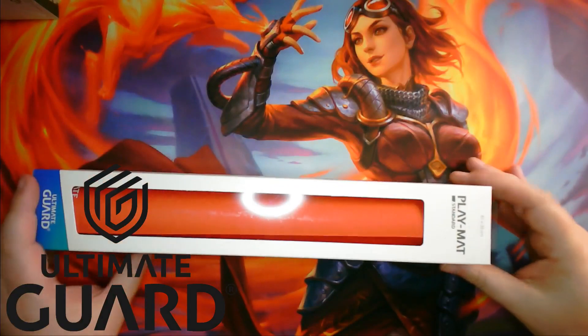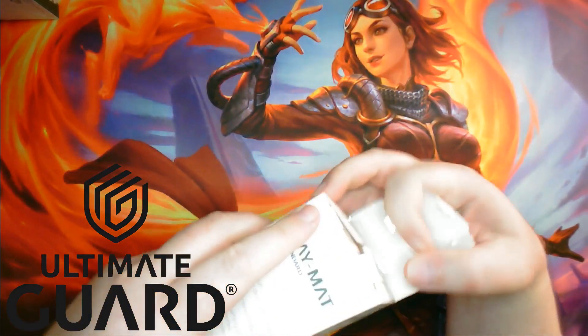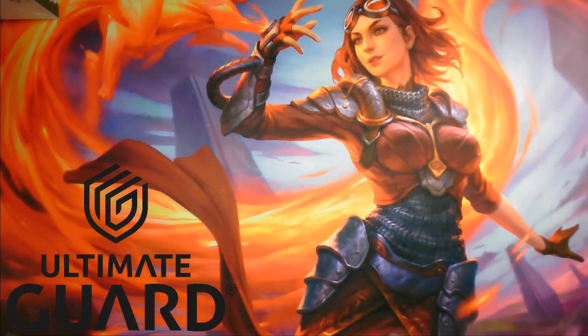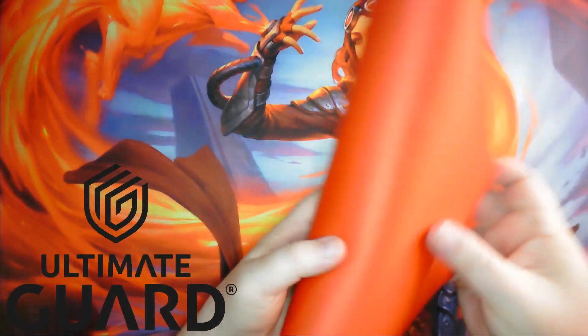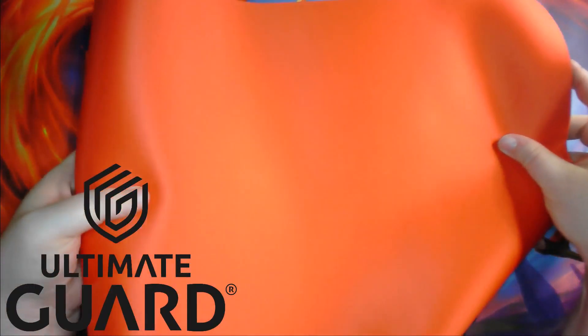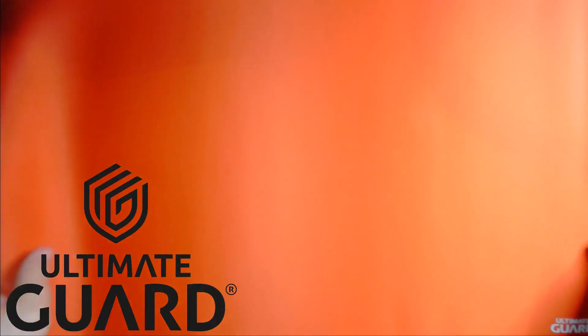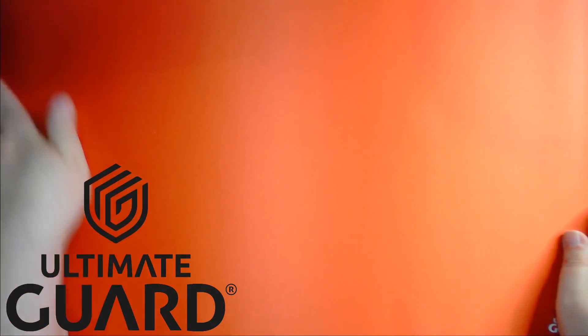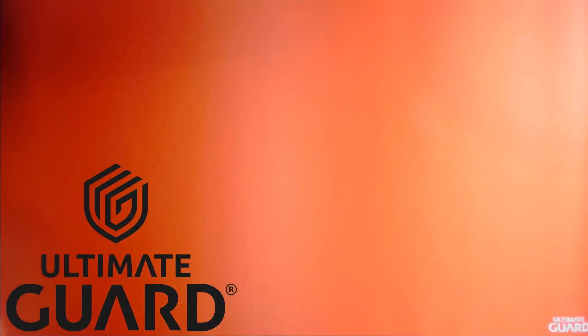This channel is sponsored by Ultima Guard. Ultima Guard makes beautiful solid color play mats, like this one in a gorgeous shade of crimson. One of my favorite things about Ultima Guard is their vibrant color palette. This mat is surprisingly thick and much smoother than other mats I've used before, and since it's my favorite color, this one will probably be my go-to from now on. Find out if your local game store carries Ultima Guard products, or click the link in the video description to go to their Amazon store.